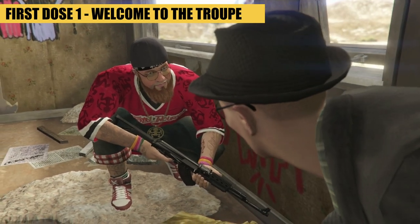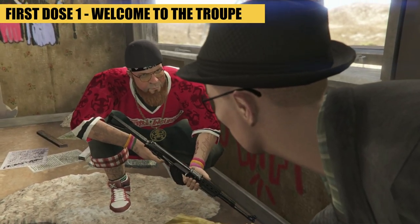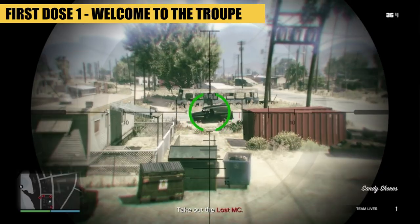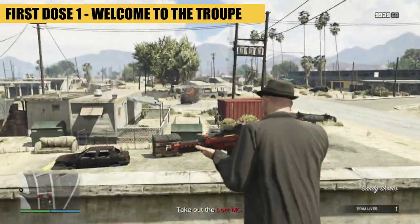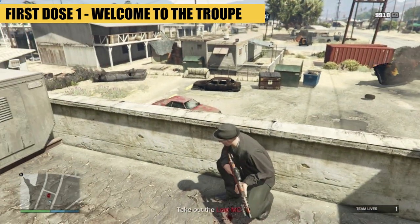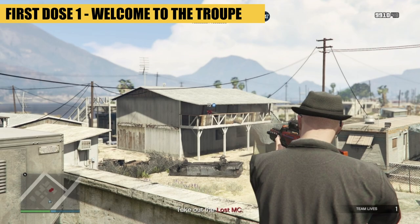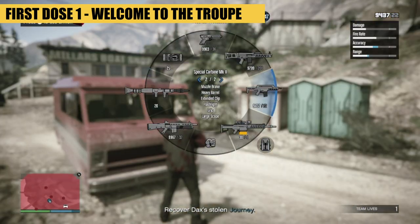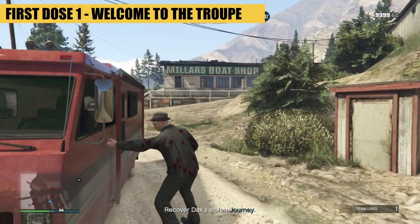The first mission sees you defending the Ace Licker business from The Lost, then heading across the lake to murder some more NPCs, before stealing a van and delivering it back to the freak shop.